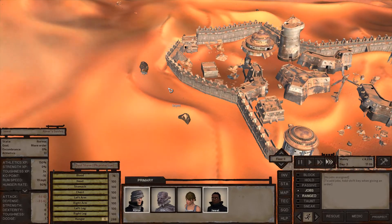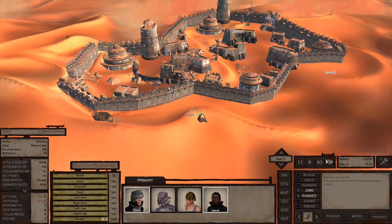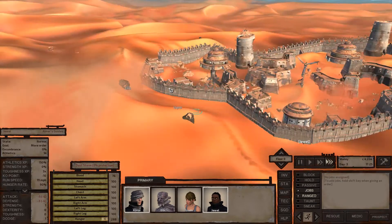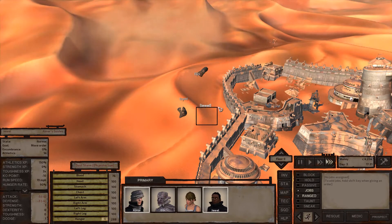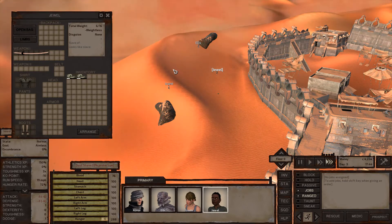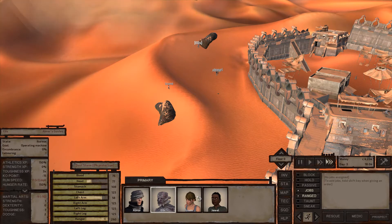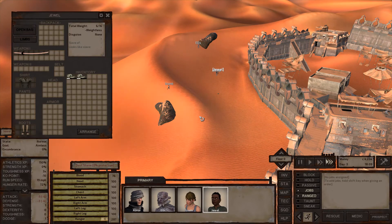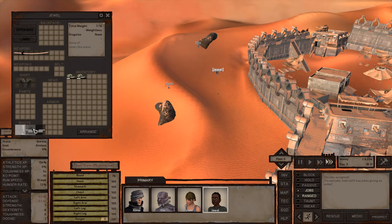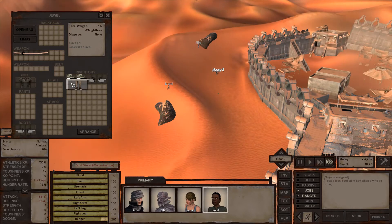We got some items which will help out a decent amount — we are slightly more geared. I'll drop the excess on the ground and hand out gear: Elz gets sandals, Izumi gets sandals, Jewel gets sandals. Everybody has sandals now.